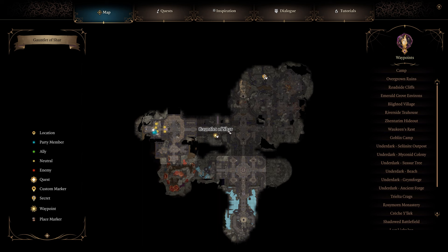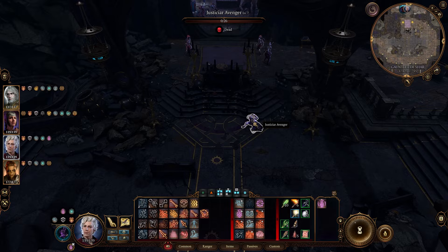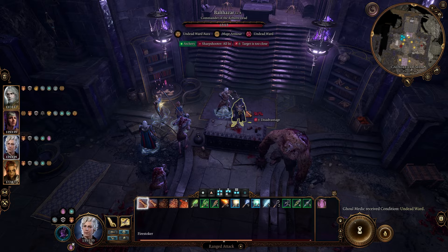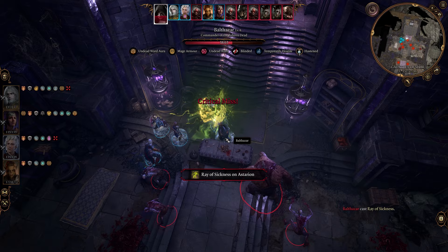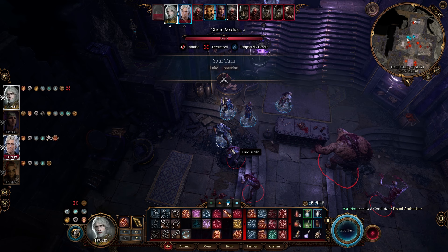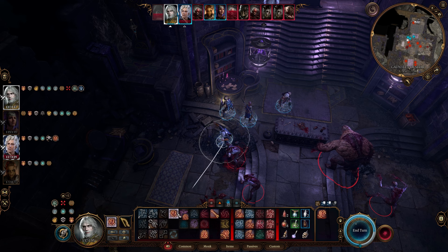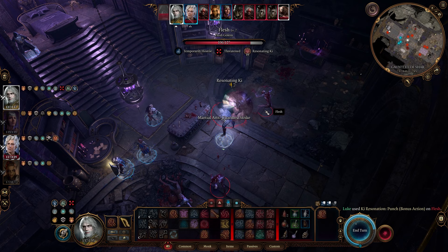Next up we have the Circlet of Bones, and you can get that from killing Balthazar in the Gauntlet of Shar area here in the Grand Mausoleum. When you enter this room there will be some guys — kill all the shadow enemies that appear. Then come in and you can choose to kill him or not — I'm going to kill him because I want the item. Once he's defeated, go loot his body for the Circlet of Bones.